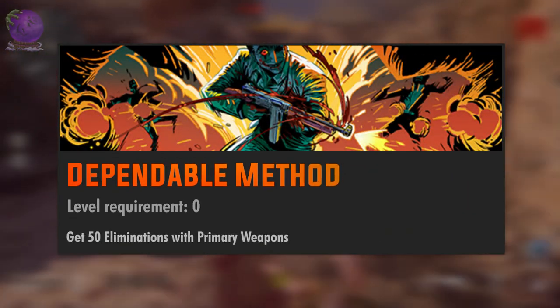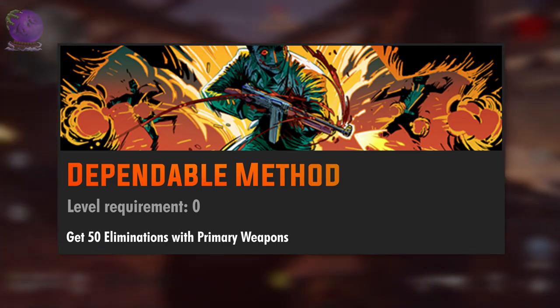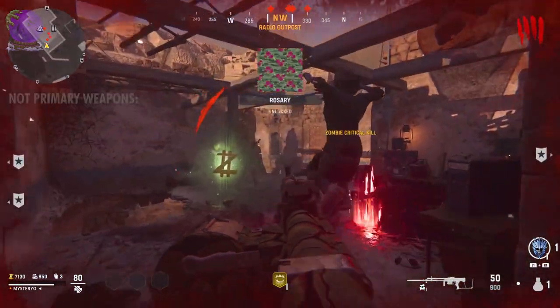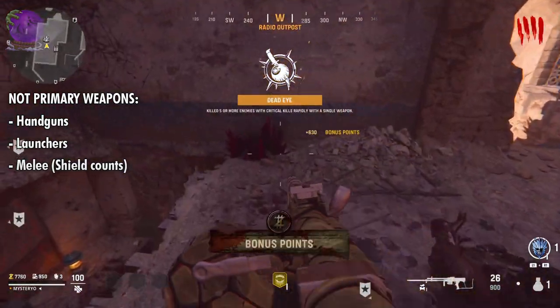Let's start with the level 0 challenge called the Dependable Method: get 50 eliminations with primary weapons. I was surprised as well that you only need 50 kills. Any weapon counts except handguns, launchers, and melee weapons. For example I used a ray gun.